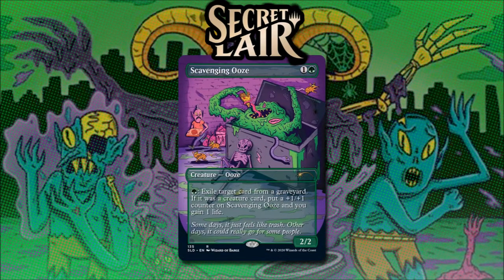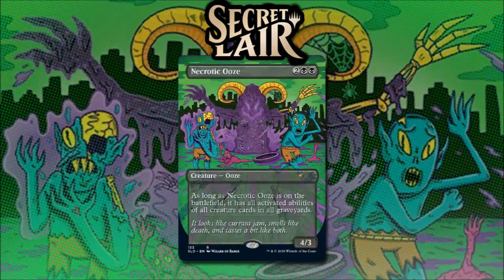A little bit later, in Scavenging Ooze, this slime has been allowed to eat garbage and grow and rampage and even eat people at this point, growing bigger. The flavor text here is: some days it just feels like trash, others days it could really go for some people. Necrotic Ooze shows this slime out in the wild, getting stronger and stronger, finally physically just attacking people to eat it. It looks like currant jam and smells like death, and tastes like a little bit of both. The idea that this slime tastes a little bit like grape jelly and death is very hilarious to me.